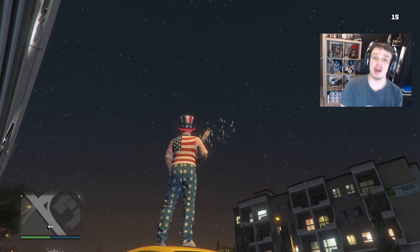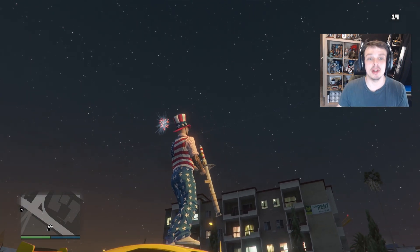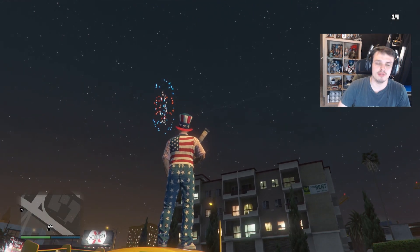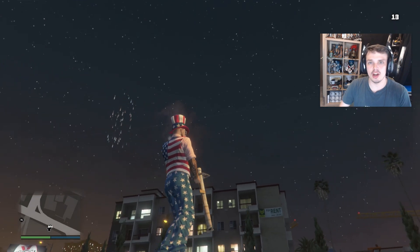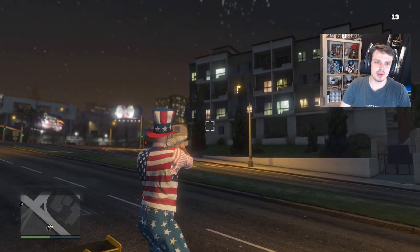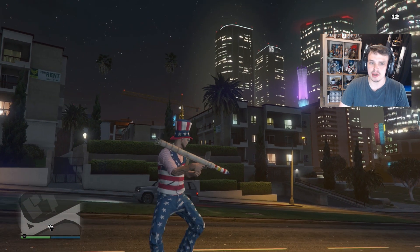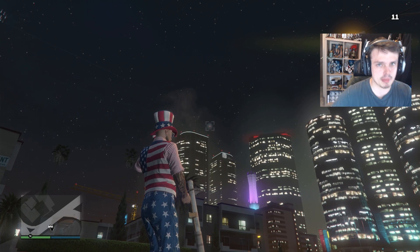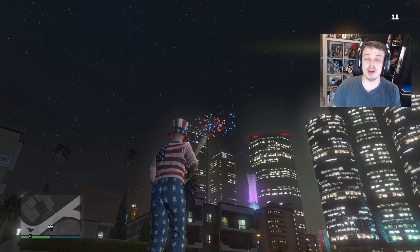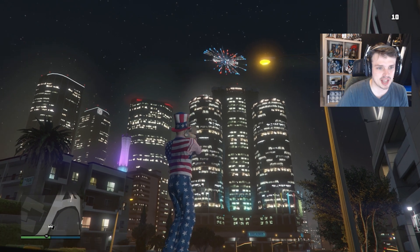They do this every single year, going all the way back to 2014. They drop this, and then usually the stuff in this update disappears. I assume my outfit and firework launcher will be gone on Thursday when this update goes away. I did have to buy it with my in-game money, so realistically I think I should be able to keep it, but I don't think you do. Either way, we're going to fill up on ammo just in case we get a keeper. We can save it for special occasions.